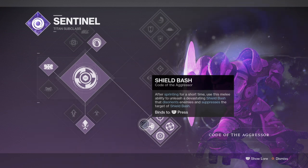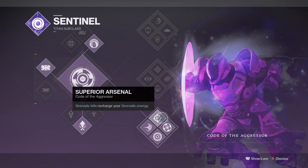Adding to our grenade usage, we have the Superior Arsenal perk that will grant us extra grenade energy upon defeating a player via grenades alone, and when combined with the Grenade Kickstart mod we can intentionally get a full round of grenade energy back with ease. Very strong in Trials if your aim is true and you can net those easy grenade kills.